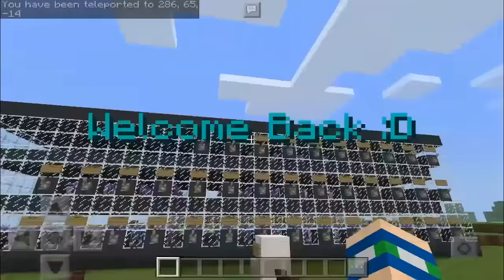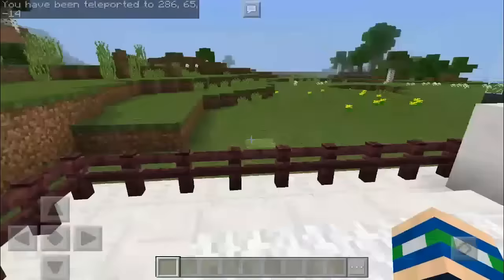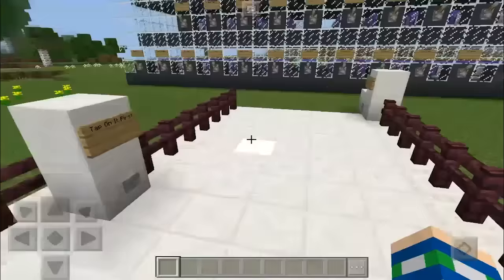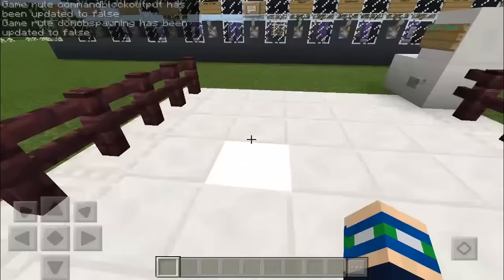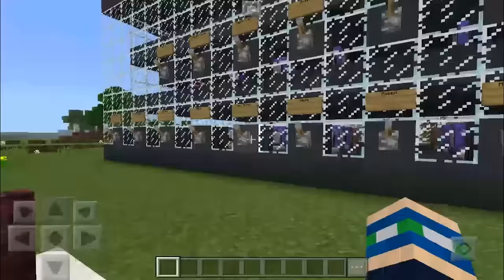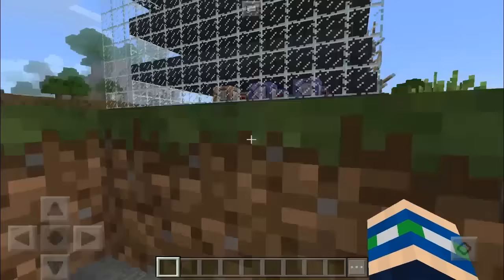I can't wait to see what we get to do. Bang — welcome back! Holy moly, that is a command block machine! So we spawn here — looking really nice. Let's tap on it. Game rule command block has been updated to false, game rule mob spawning has been updated to false. Now this is our back to human button. And look at this guys — we can turn into any mob we want just by hitting a switch!